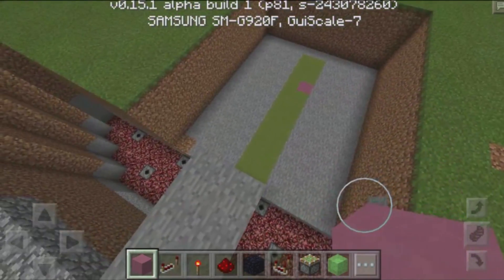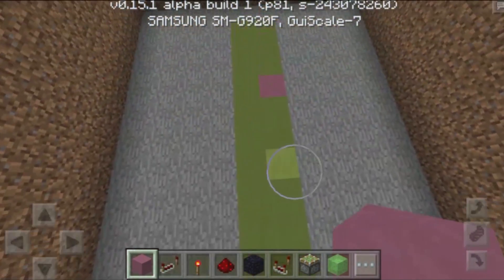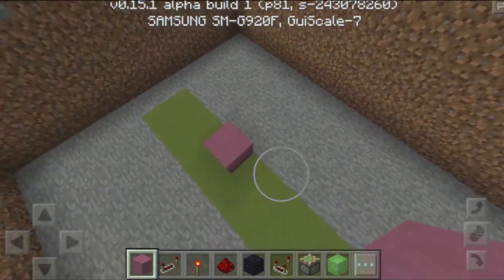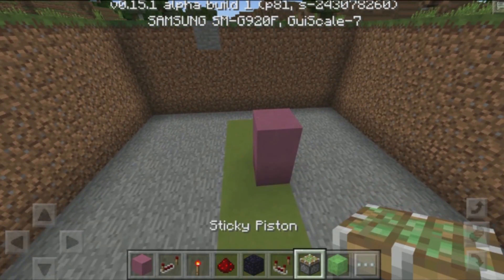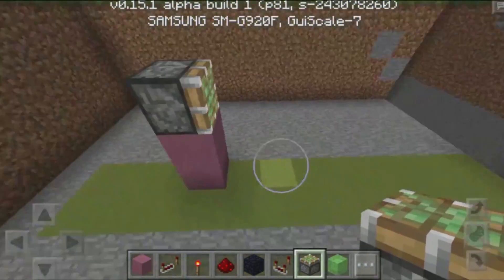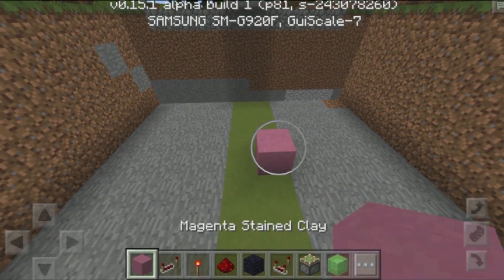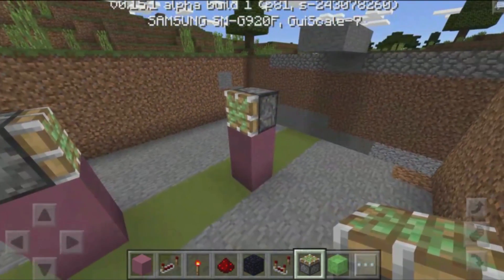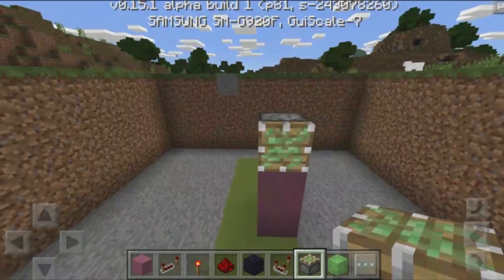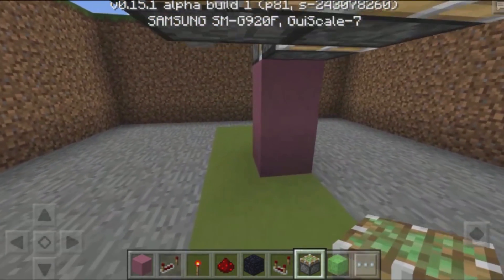I highlighted the actual section for the beginning of the bridge. I counted back nine blocks, and on the ninth block I placed down a block right over here. Build up two blocks like that, then place down a sticky piston facing towards the middle. When you do the same thing on the other side, make sure it faces the opposite direction — build up two blocks and place down a sticky piston facing that way. Now place down two more sticky pistons on the face of that sticky piston, then place down another sticky piston on the side. Destroy the block at the bottom.